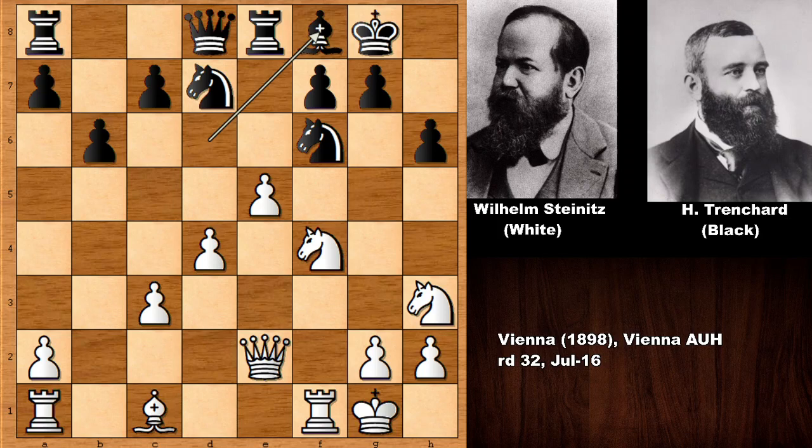What would you do in this position? Steinitz played a very good move — can you guess it? Trenchard was thinking that after blocking the queen with the bishop, he could move the knight and life is good. But can you see the next move for white? Steinitz played queen to c4 — an excellent move.